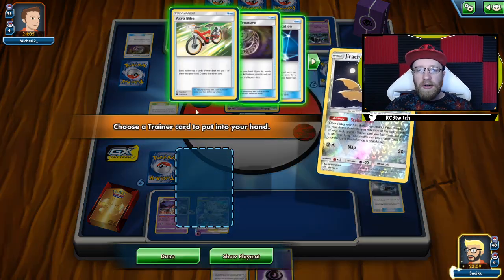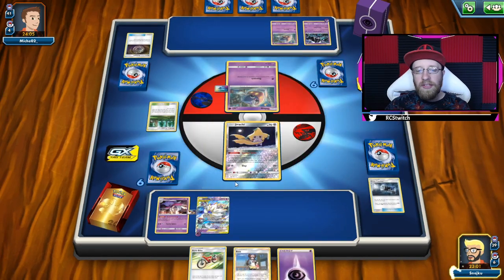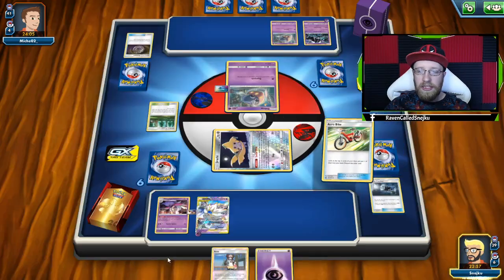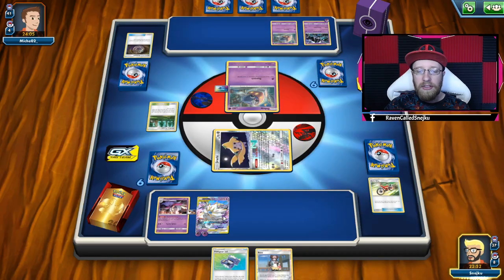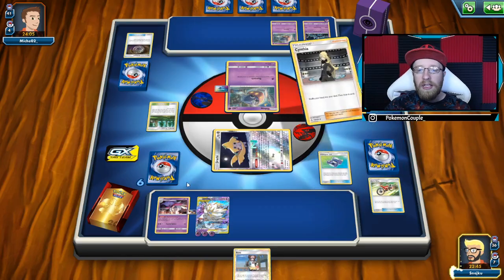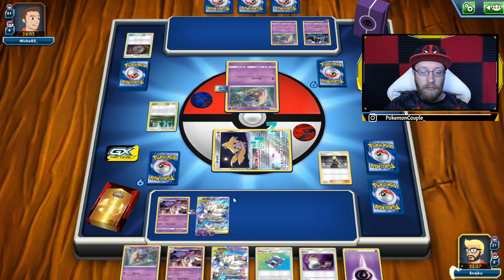I can discard a Great Catcher since he's probably not gonna play any GX. But first things first, let's use Stellar Wish — Acrobike. I'm gonna take Acrobike for consistency. Look at that — we might have turn two. Pokegear — yes please. If we had a second Malamar that would be a little better, but I won't complain. We got Solgaleo-Lunala here. Pokegear 3.0 for Cynthia — Cynthia is quite good. I have to find that Jirachi GX this time.